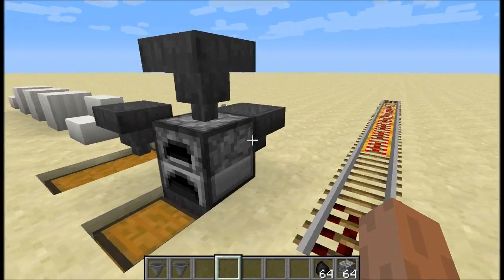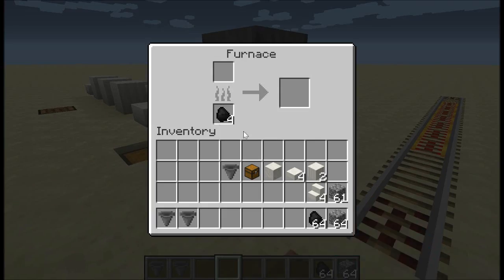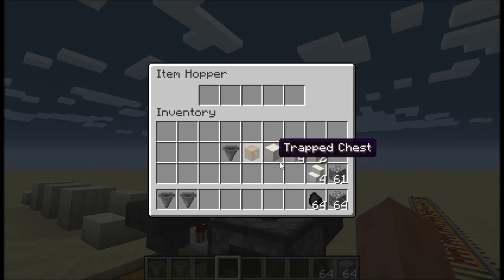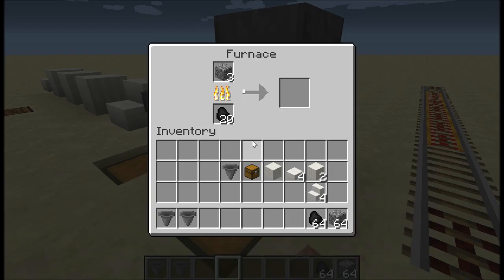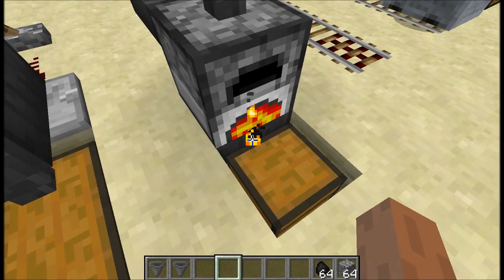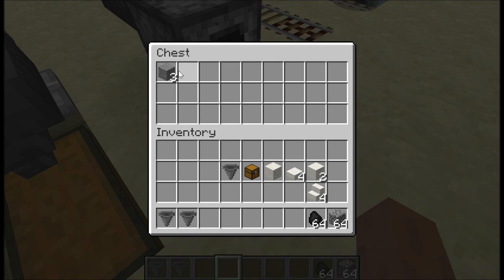There's also been improved functionality with furnaces. If we put some coal in at the back it's going to feed into the bottom part, because it's attached at the side. Anything attached at the top will feed into the top part. We also have a hopper attached at the bottom which is going to take items from the output and feed them through into this chest.